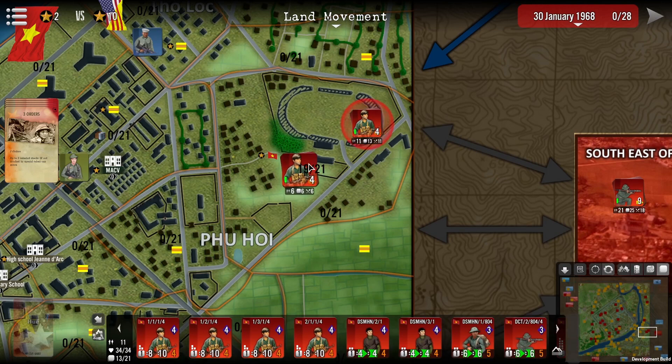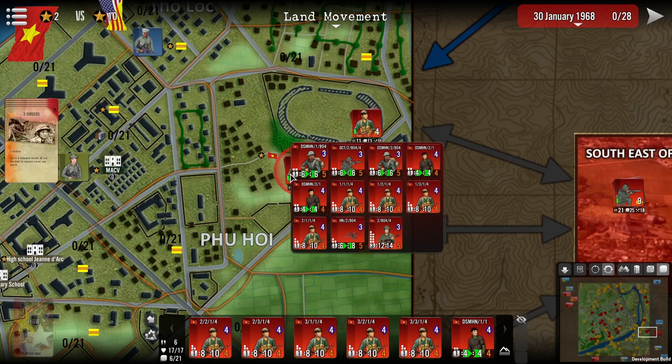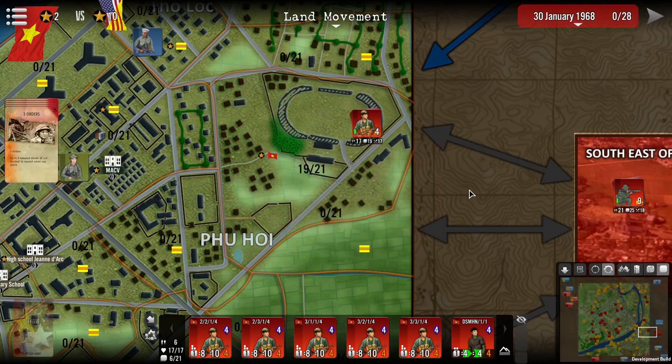We have two stacks in the same region. What I'd like to do is combine them into a single stack. I'll left click, hold, and hover over the second stack. As you can see, the two squares merge together — and that is how we complete the merge.